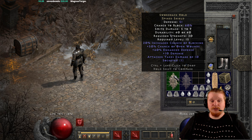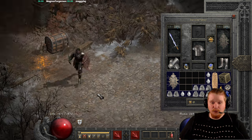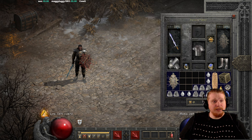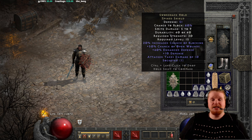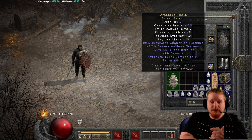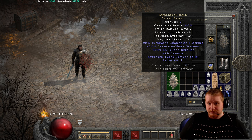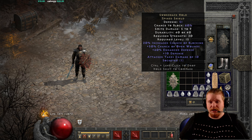Swordback Hold is a spiked shield, a normal difficulty shield. It has 51 defense — not particularly high, but for level 15 it's actually very good. It has a 60% chance to block on Paladins. For Amazon, Assassin, and Barbarian it's 55%, and for Druid, Necromancer, and Sorceress it's 50%. It has smite damage of 5 to 9, which is relatively low for a level 15 character. Durability is 40, strength required is only 30 — which means pretty much everybody can utilize this shield — and the level requirement is only level 15.